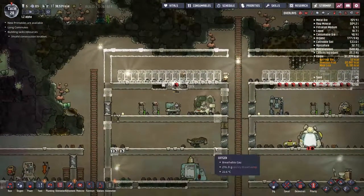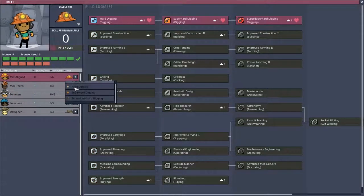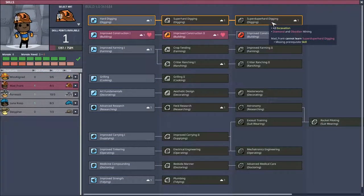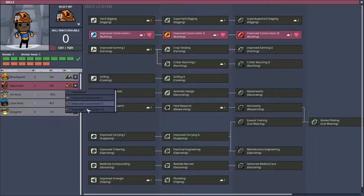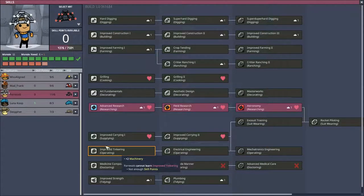Super hard digging - that's things like diamond and obsidian. As we know from last episode, if you go to someone who doesn't have the skill, you can go and highlight the skill to find out exactly what it was. Diamond and obsidian means we can uncover that geyser down the bottom - that'll be very interesting. Improved construction - doesn't actually tell me what we're going to get, but more morale bonuses and stuff like that. That's pretty cool. Let's also give you a better hat because it's all about the fancy hat. Moving up the research to astronomy - maybe going a little bit too far ahead on the research branch there, maybe we could have given something on the operate line.